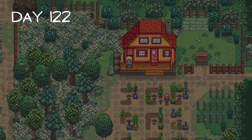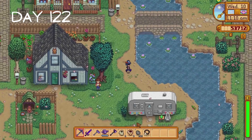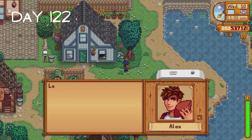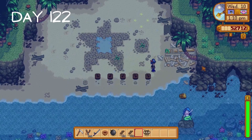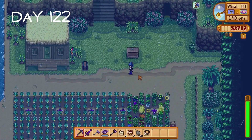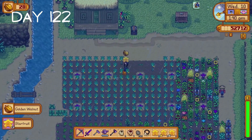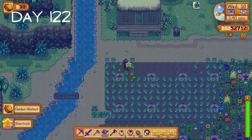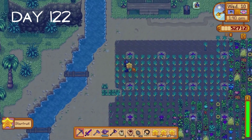It takes so much effort to produce a smile these days. I am in tremendous need of some dopamine, so on day 122 I ask Robin to upgrade her shed. Just in case anybody is curious I'm still making sure I give gifts to the villagers as often as I can - I really want to stay on top of our friendships to make sure we get everyone to maximum hearts by the end of winter. I use our five flute blocks to complete a puzzle and earn five golden walnuts. Our starfruit are ready for harvest which helps us earn another four or five golden walnuts. I'm starting to lose my mind a bit with these walnuts honestly.